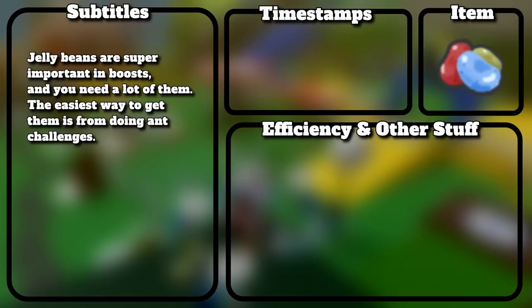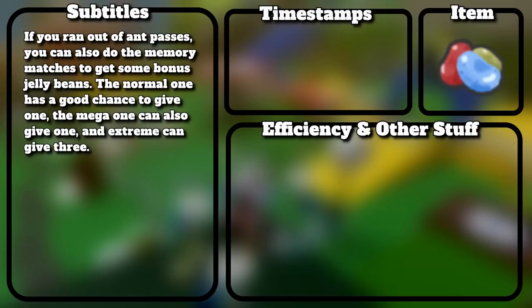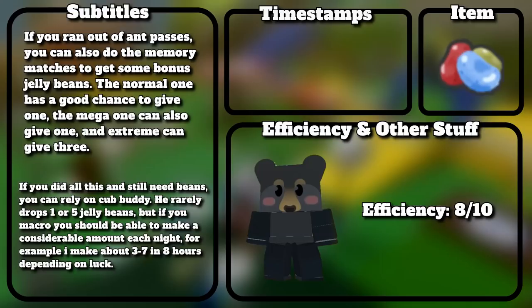Jelly bins are super important in boosts and you need a lot of them. The easiest way to get them is from ant challenges — you have around a 1 in 5 chance to get jelly bins from the rewards, and the more score you have, the more bins you get. If you run out of ant passes, you can also do the memory matches. The normal one has a good chance to give 1, the mega one can also give 1, and extreme can give 3. If you still need beans, Cub Buddy rarely drops 1 or 5 — but if you macro, you should make a considerable amount each night. For example, I make about 3 to 7 in 8 hours depending on luck.